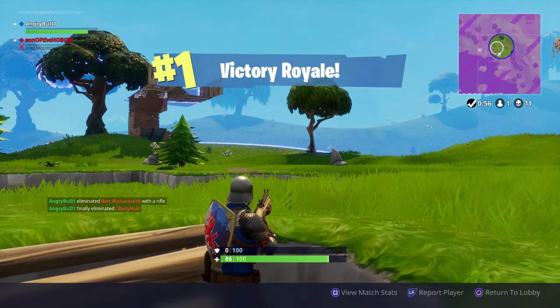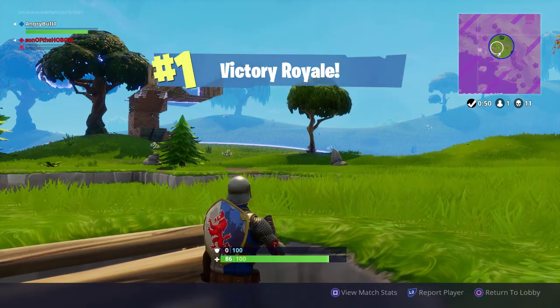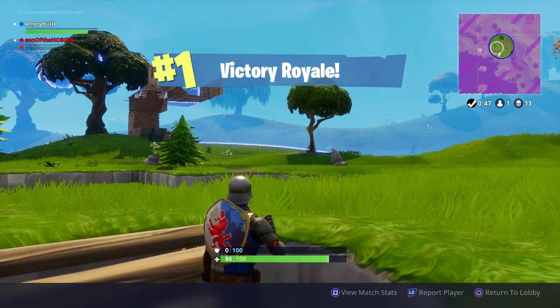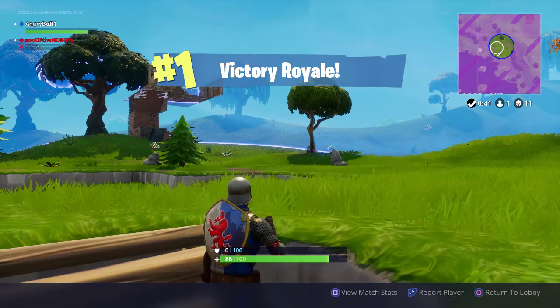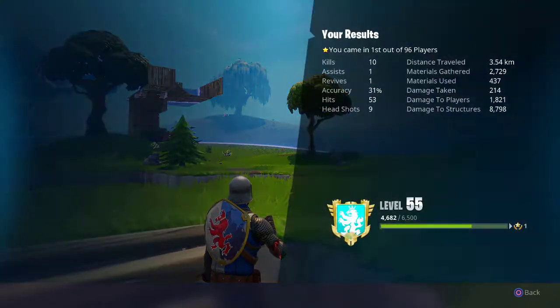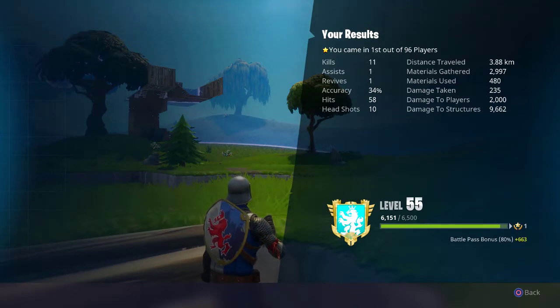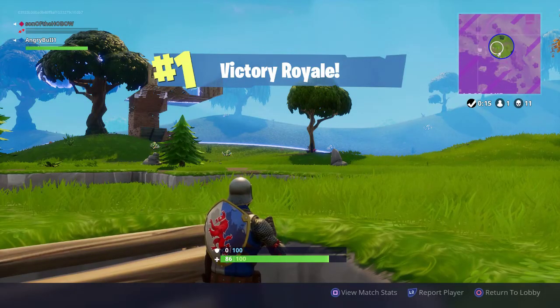Oh wow, no flippin' way! Dude, please tell me that recorded. It did — let's go! I got so lucky with that zone — it was right on me. GGs bro. How much damage to players did you do? How do I check that? View match stats — damage to players: 2,000. How about you? I did 500. Jeez dude, I got three kills and two assists. Hits 58, headshots 10, 34% accuracy. I got one assist. All right, well GGs — that was fun.